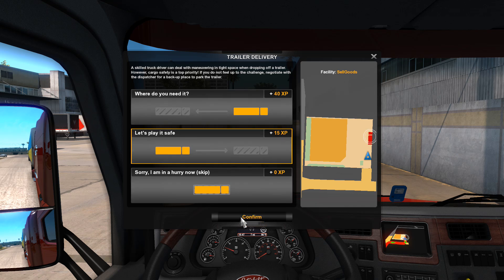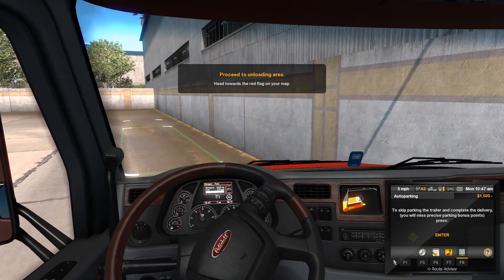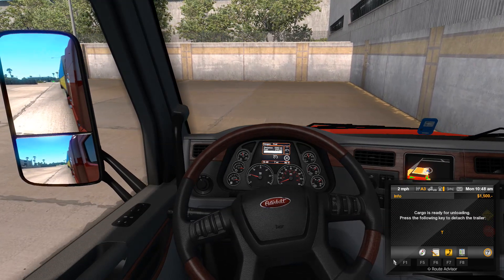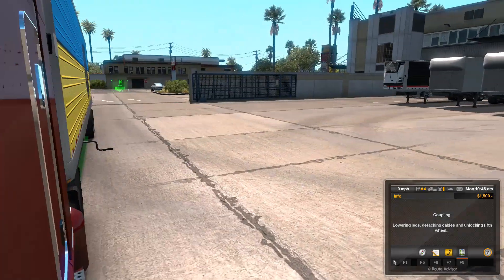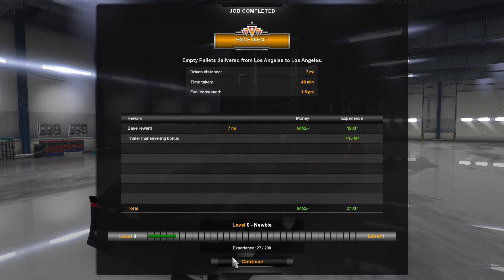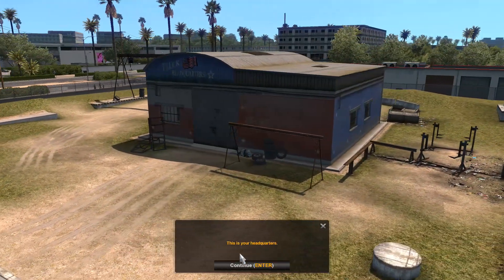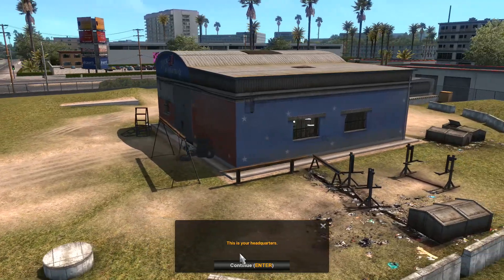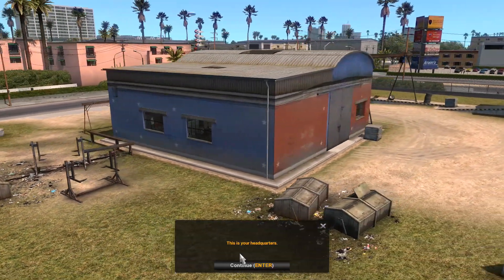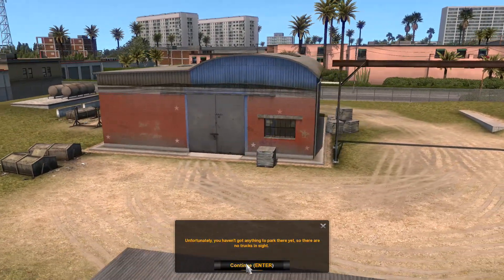We'll just do an easy run, a nice straight run to the right. As I do more videos we'll start reversing — when I first started playing this I couldn't reverse to save my life, and you just get used to it, learn how to drive, and then reversing comes quite naturally after a while. So firstly, do a delivery, get some XP, get some money. When you get to like level 20 you end up getting about $25,000 per delivery. So here's our base — not much to look at to start, and you can upgrade it after three levels and get a nice big building. At this moment we just have to settle for the little cabin we've got here.